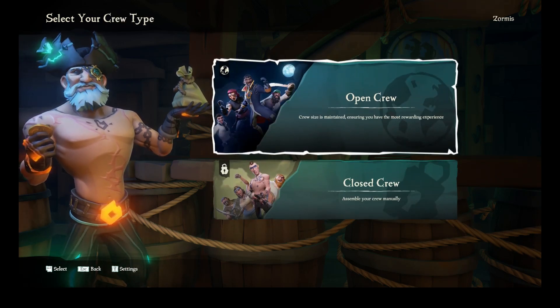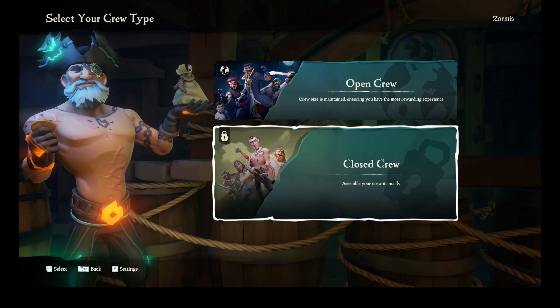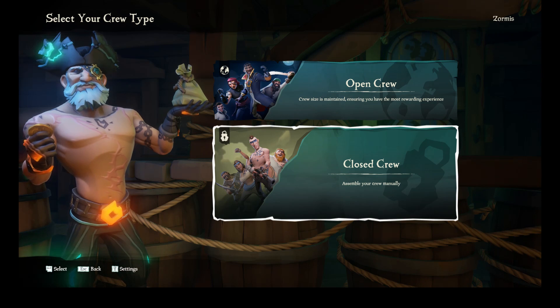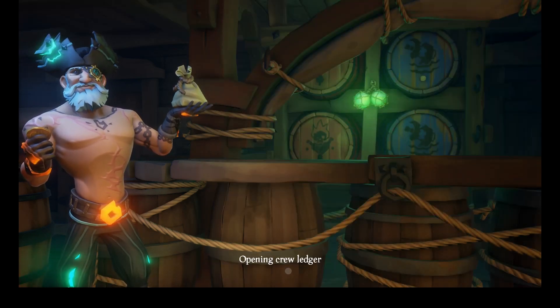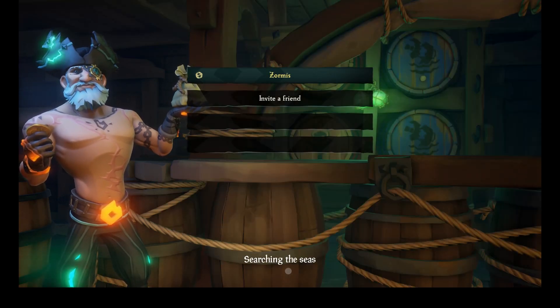The difference between open crew and closed crew is open crew lets anybody join the game. Closed crew is invite only, or anybody on your friends list can join your game. For a new player, if you want to jump in and play with fellow pirates, I recommend the galleon on an open game. If you want to solo and try the game out by yourself, I highly recommend the sloop.